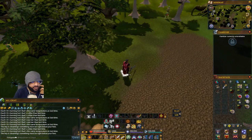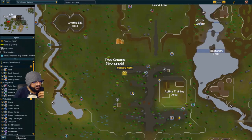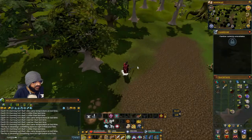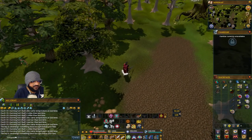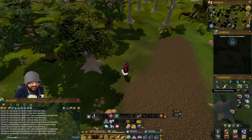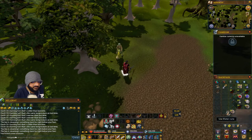For the Tree Gnome Stronghold one, from the bank go a little bit north — use the tree for reference. It's right next to this oak. Feel the key and then dig with the spade to get that treasure.